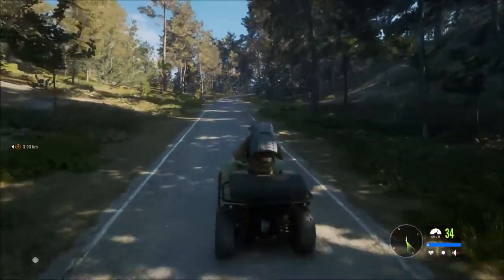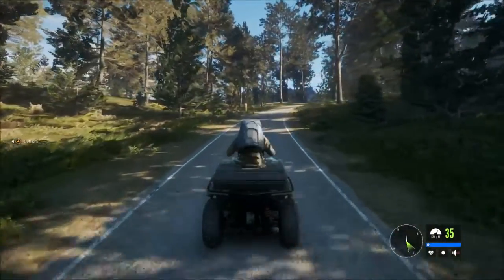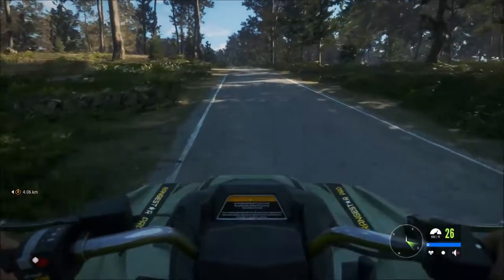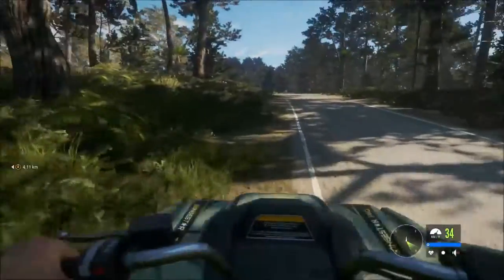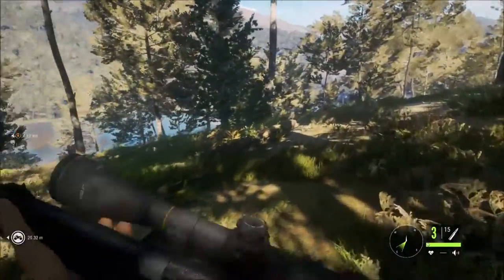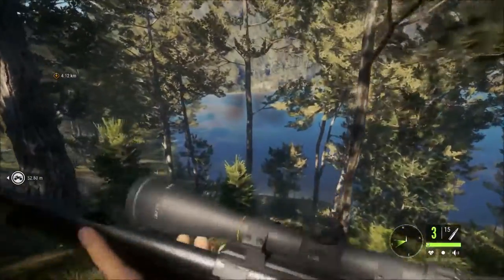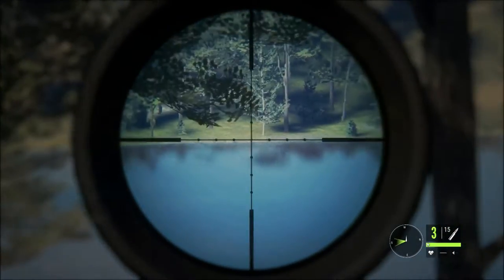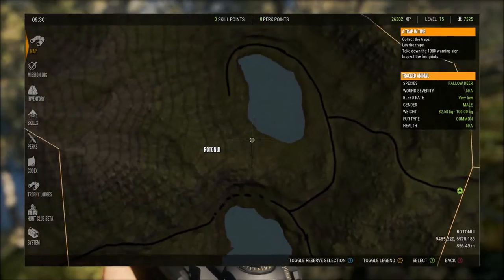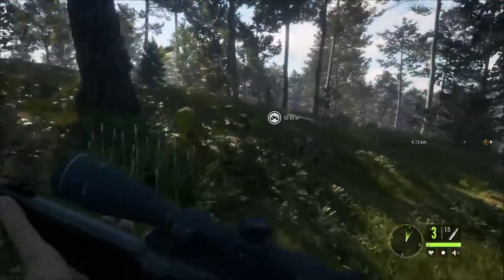Decided to head out on the quad. There's a couple of lakes up this way so I'm going to have a look around up here, see what we can spot. This is further away from where I've been playing previously so it'll be a bit of fresh ground to cover. Let's go back into first person — there's a lake just up here on the left. Quite steep hillsides here; can't see a lot of animals kicking around.